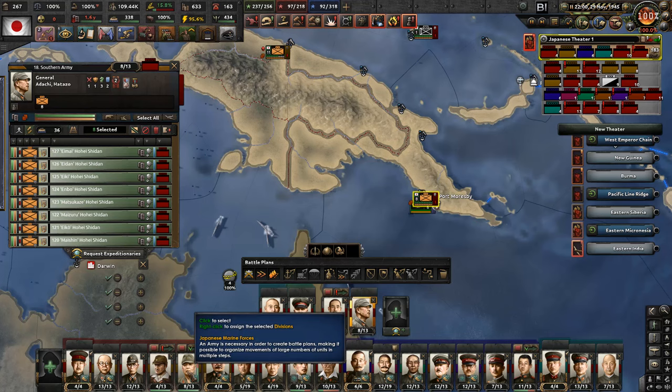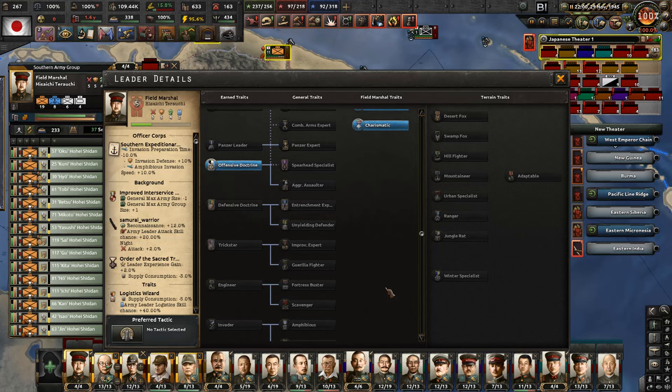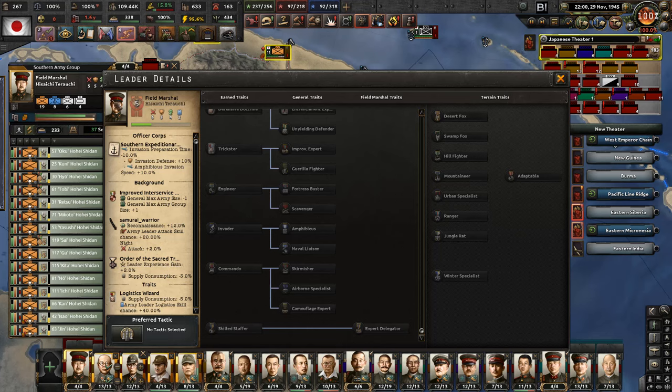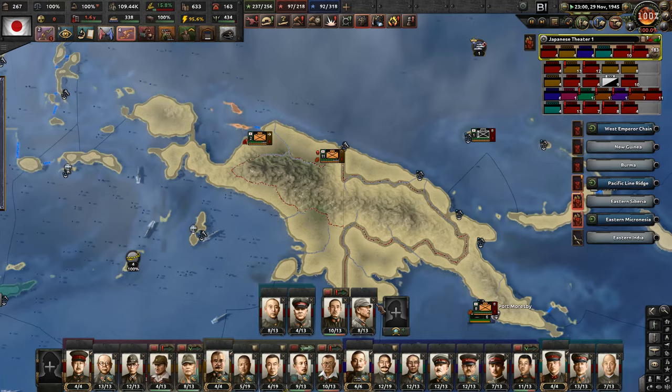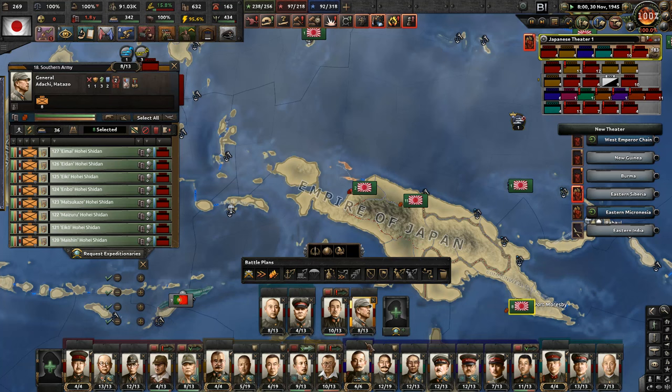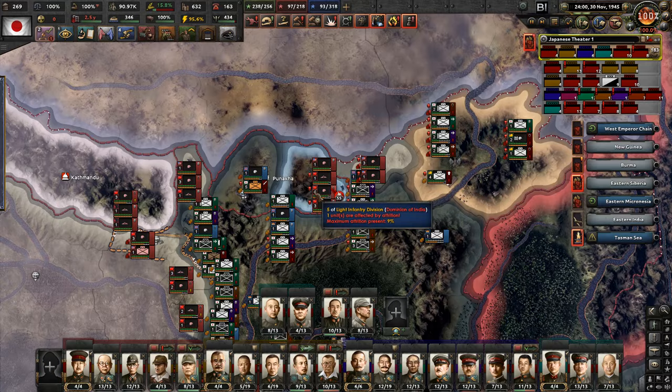The southern army - I wish you could control more divisions. The expert delegator trait would be amazing, but I don't think you're even getting to that. That is bad, but what can we do? Because it would be great if he could command them together, but unfortunately that's never going to happen.